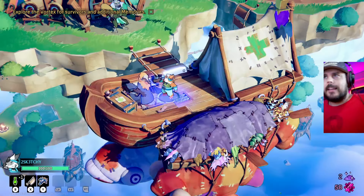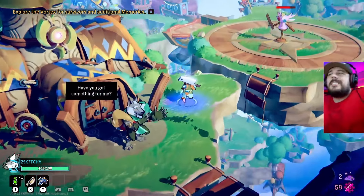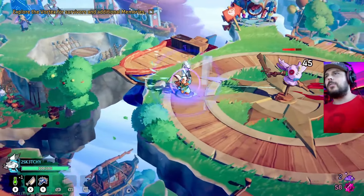This has a roguelike sort of progression system. The hub, which is called the Arc, is gonna have a bunch of upgrades for you. If you talk to this little wolf man, he's gonna say give me currency and I can upgrade you — there's a lot of things to upgrade, but this is the demo so we're limited to a few things. I just unlocked this little crossbow, and if I'm timing my attacks right, I'm doing more damage.